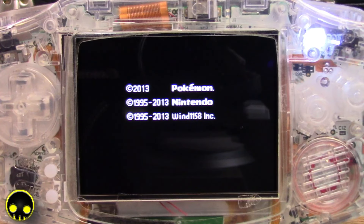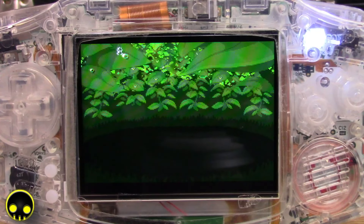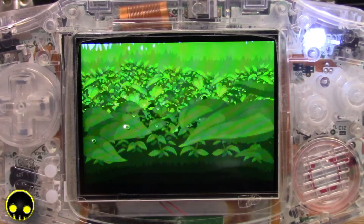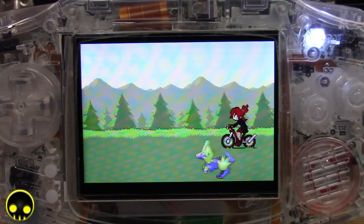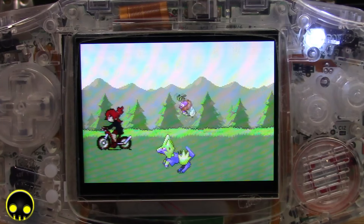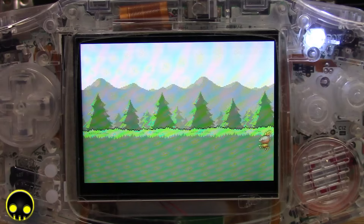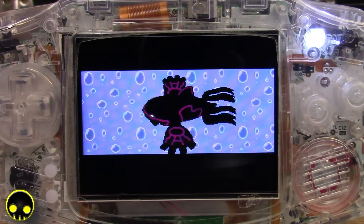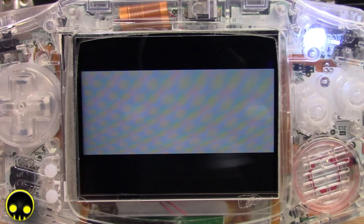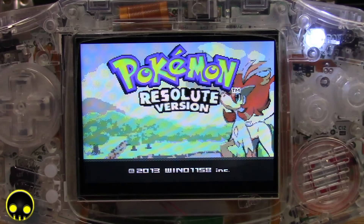All right, here we go using a wireless SNES-style controller this time. Let's see how this intro looks, if they did anything different before I press any buttons. Oh, we got somebody different riding the bike there for sure, and maybe some different Pokémon flying around too. This part looks the same. All right, pressing a button here. We got ourselves a nice custom screen there for Pokémon Resolute Version.